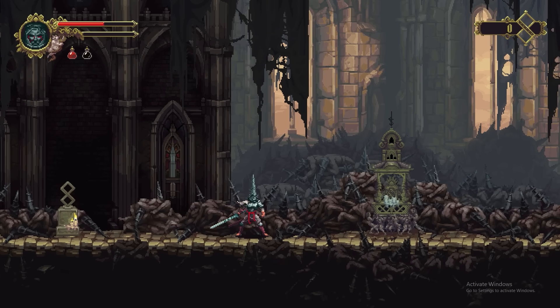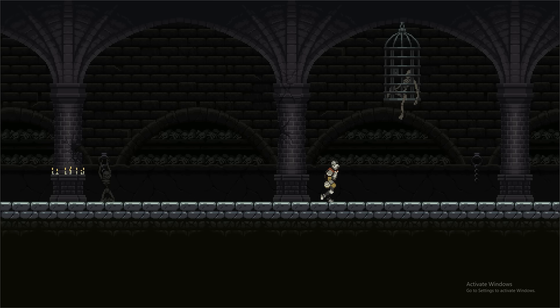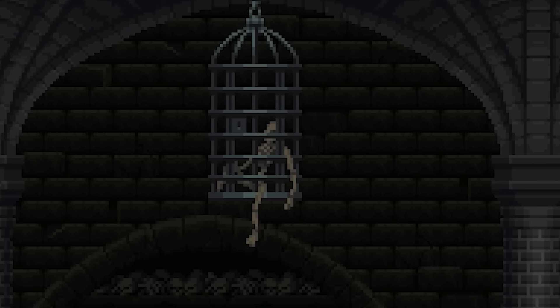I didn't even have any parallax set up, so there are no objects in the foreground and background, which would make it even more noticeable, but even here with everything at the same level — you can see, especially on the cage — that everything is just snapping.